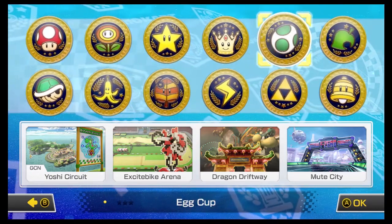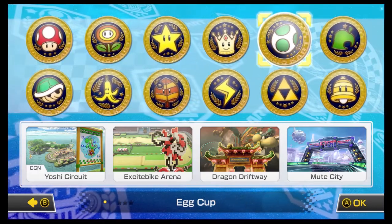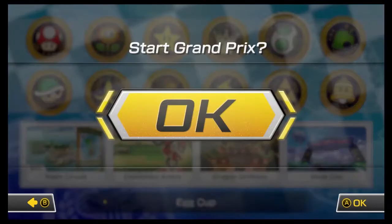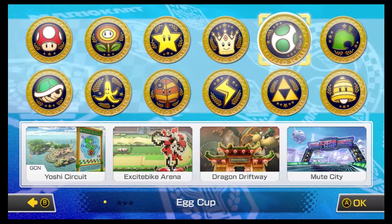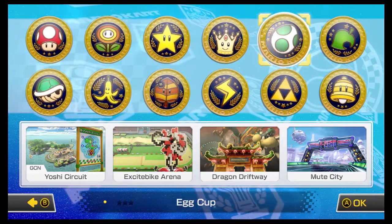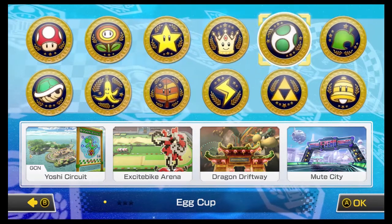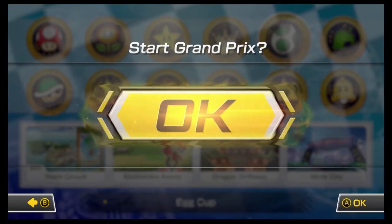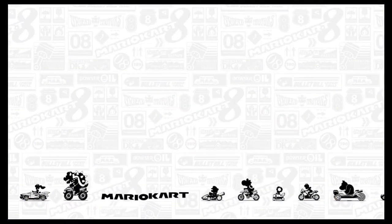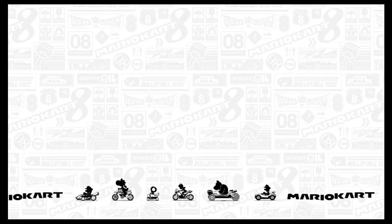Four DLC cups — that's pretty cool. They were added as DLC in the Wii U version of Mario Kart 8. And we're starting with the Egg Cup. Yoshi Circuit from Mario Kart Double Dash, Excitebike Arena, Dragon Driftway, and Mute City — a little F-Zero crossover. And it's an Excitebike crossover too — that's pretty cool.